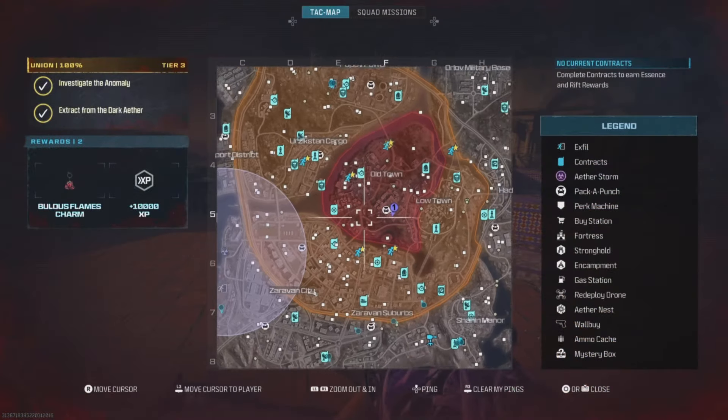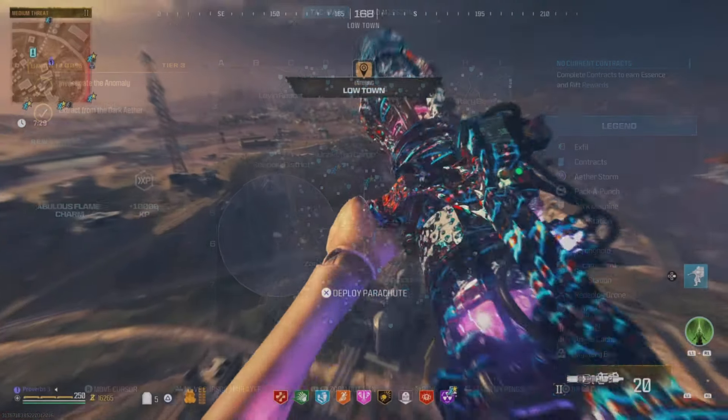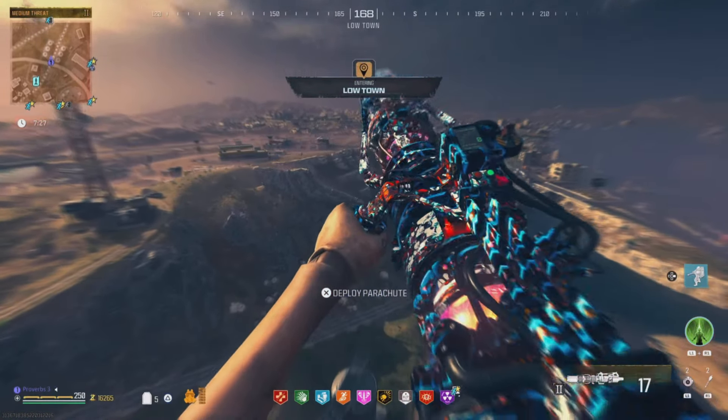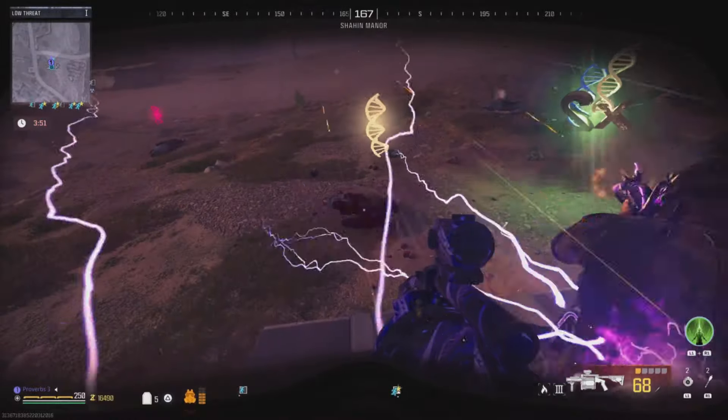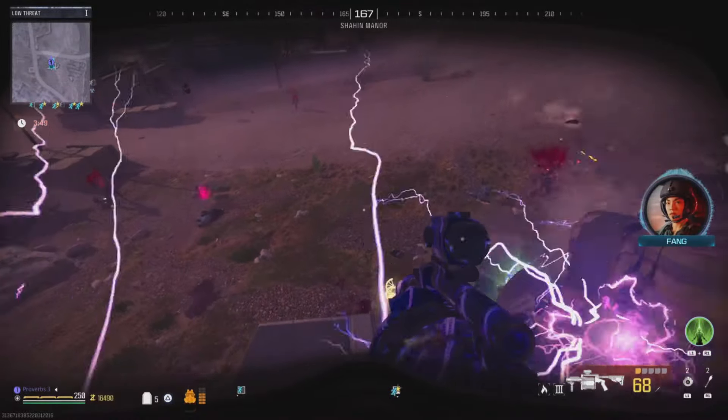Play the game until the gas starts to spread, then make your way to the exfil farthest from the gas. For this glitch to work you'll need to be the last player on the map. Get onto the exfil chopper and pay attention to when it starts going up.